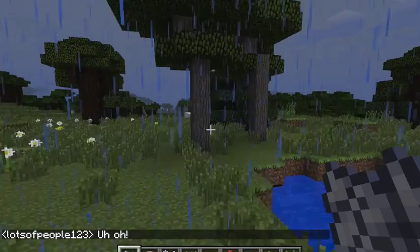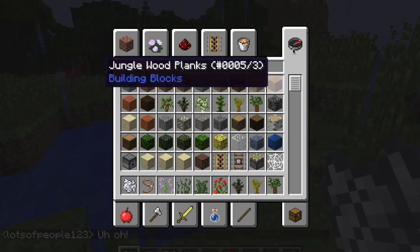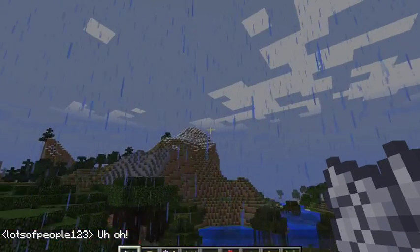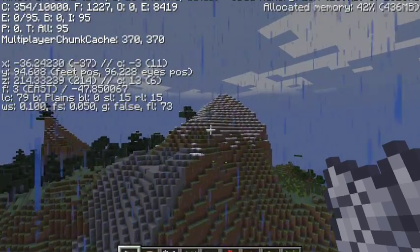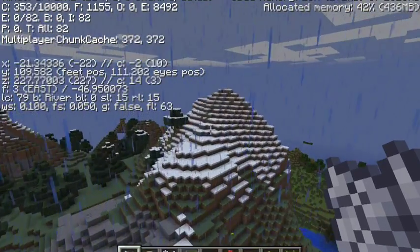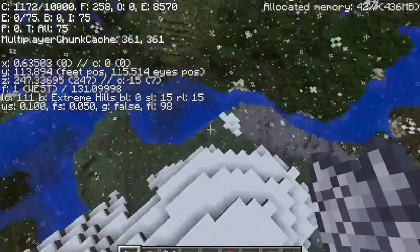Let me think if there are any other features that you should see. There are these mountains over here that are very snowy. You can see the name of the biome here — believe it or not, they are just another kind of extreme hills.